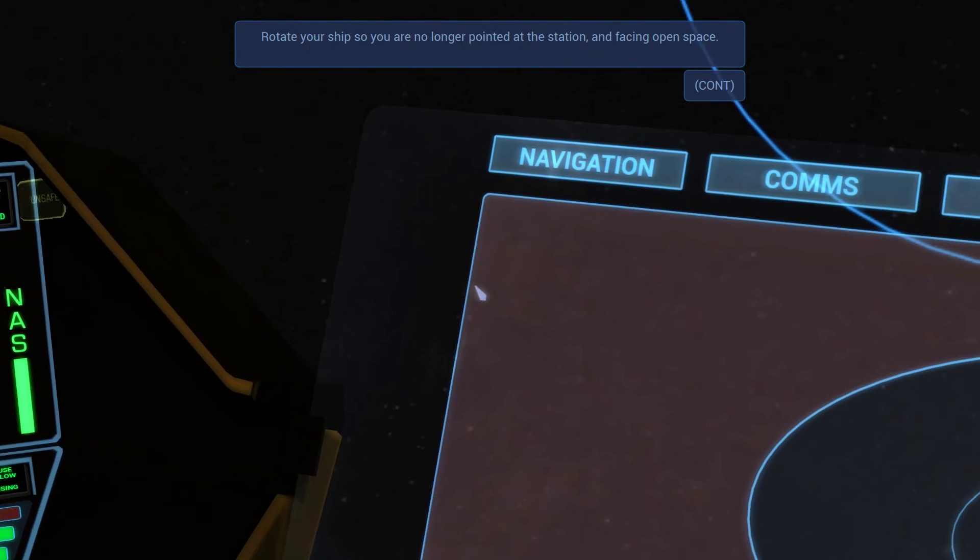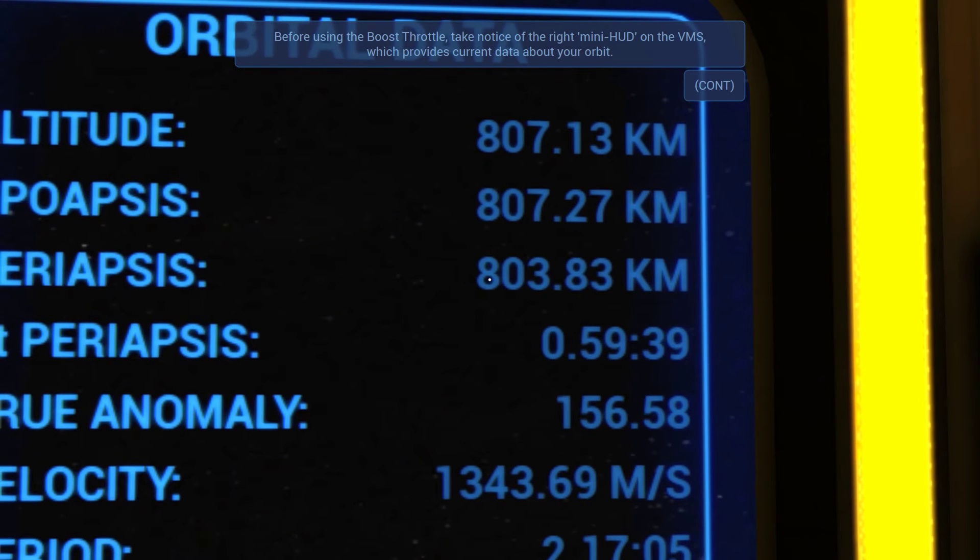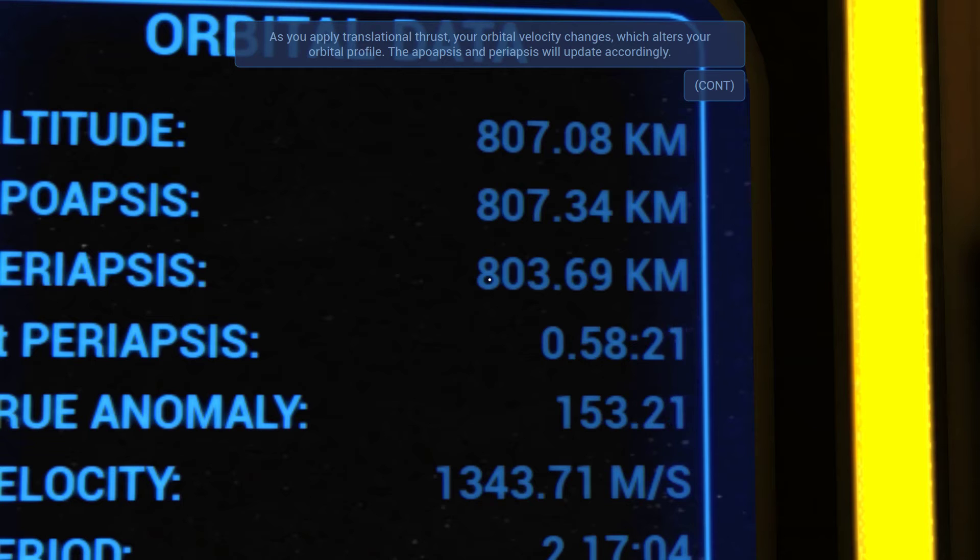Rotate your ship so you are no longer pointed at the station and facing open space. Before using the boost throttle, take notice of the right mini HUD on the VMS, which provides current datums about your orbit. Your apoapse is the high point of your orbit — at apoapse, your orbital velocity will be at its lowest. As you pass apoapse, your orbital velocity increases as the body's gravity pulls your ship closer. When you reach the lowest point of your orbit, closest to the body's surface, you are at periapsis. As you apply translational thrust, your orbital velocity changes, which alters your orbital profile. The apoapsis and periapsis will update accordingly.